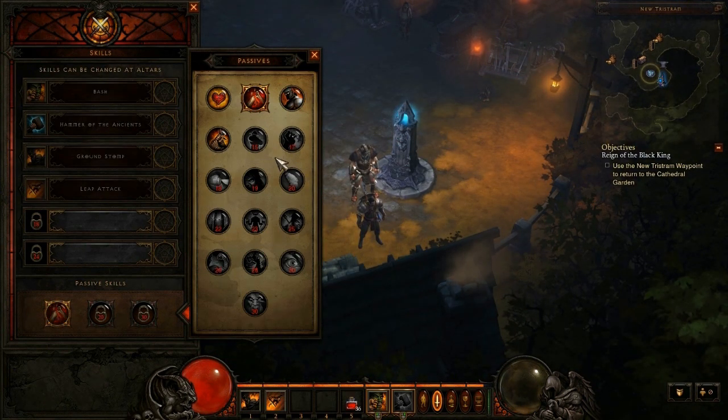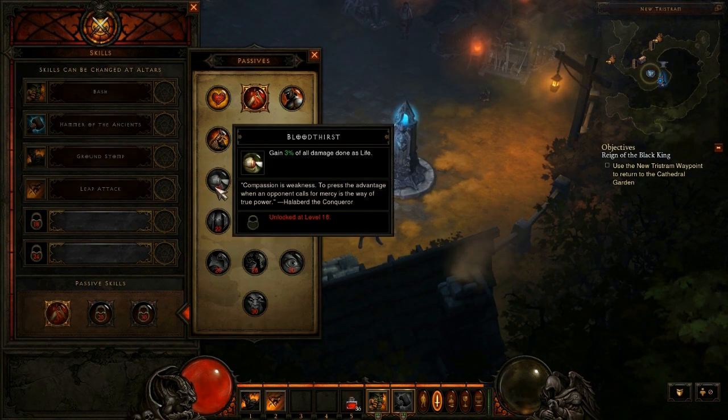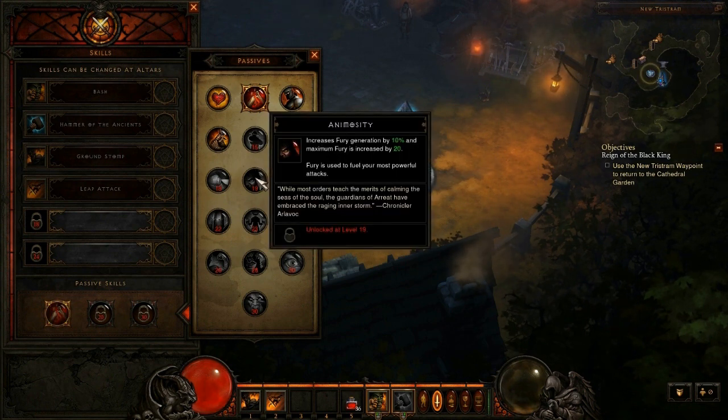The seventh passive skill is called Bloodthirst. Gain 3% of all damage done as life. Basically it's pretty simple — it just gives you a 3% life steal for all damage done.